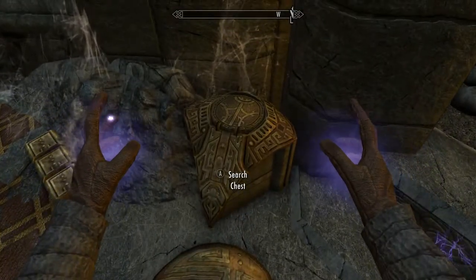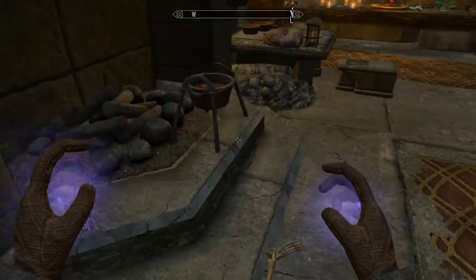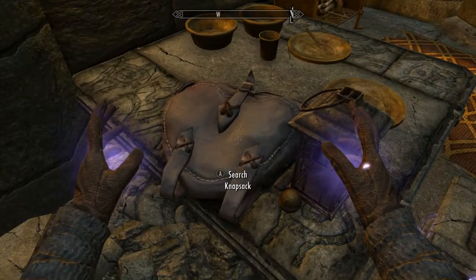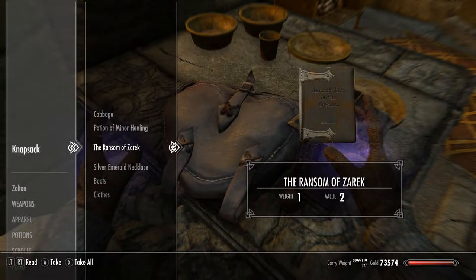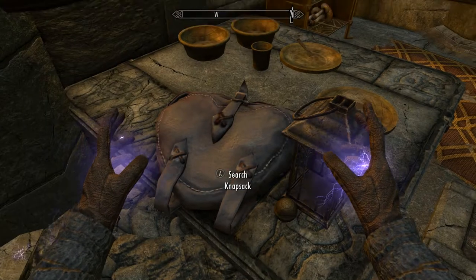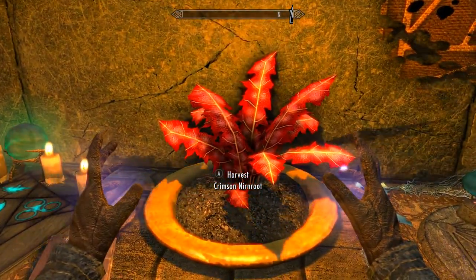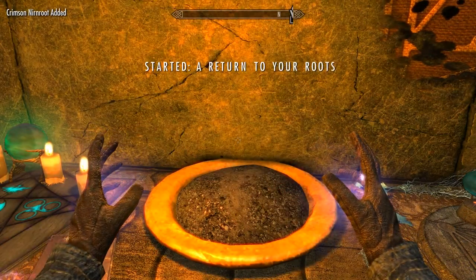Is this another chest? Okay. I can take those items for resale. And look here — a knapsack. The Ransom of Zarek. It's just a book, but I'll take it. That noise... oh boy. A Crimson Nirnroot. Just what we need.